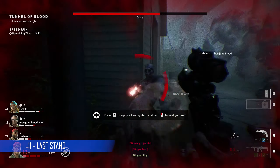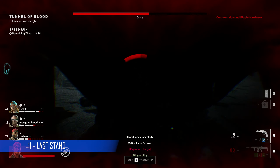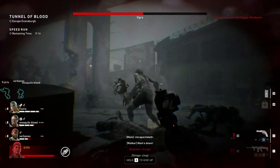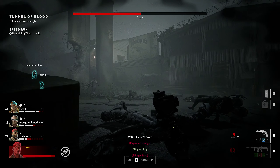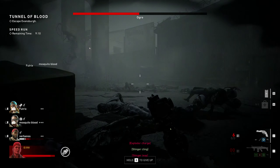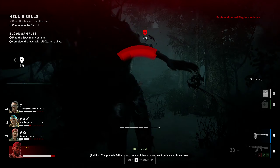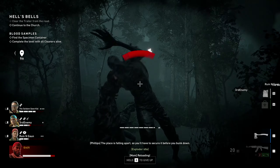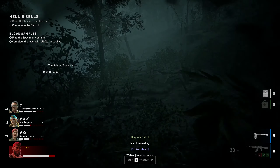When you've been downed by the ridden you'll enter last stand mode, allowing you to kill zombies until you either bleed out or you're revived. In this game you have unlimited ammo when in last stand so you can go down in a blaze of glory without running out. If you've got a melee weapon equipped when you're downed you can also use it during your last stand. You can also be revived by your team if they can get to you before you bleed out.